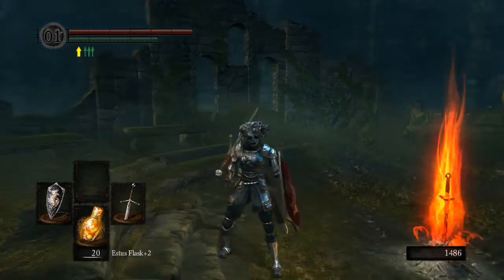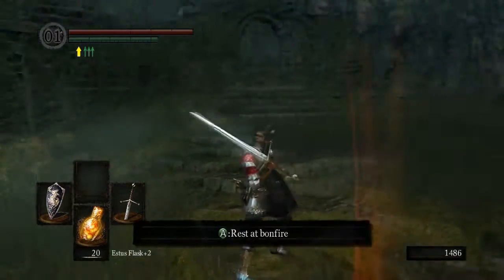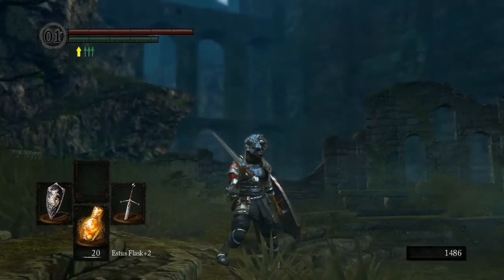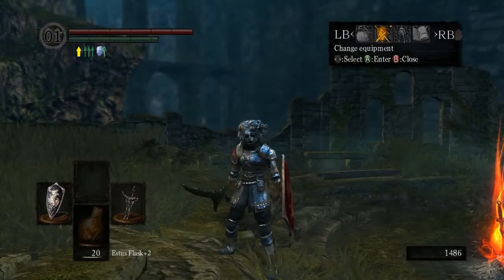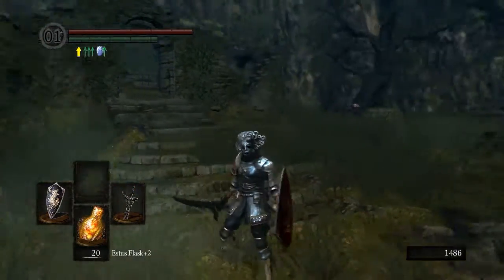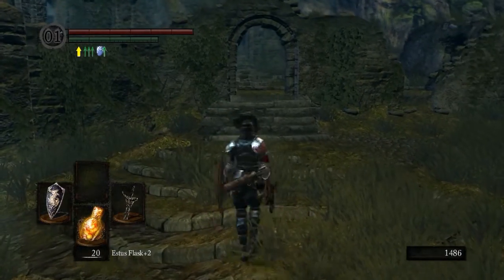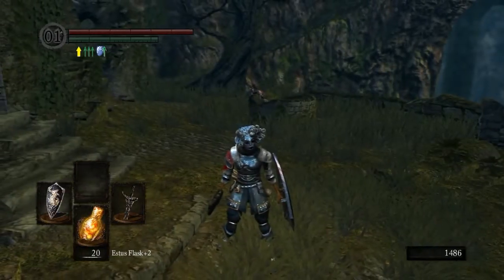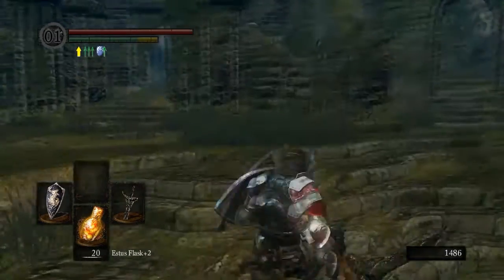Hello everyone, Sergeant 274 here. Last time when we left off, I asked you guys what weapon you want me to take on the Gargoyles with, and so far it's looking like the Black Knight Sword is winning. However, I had someone comment saying they weren't able to get a Black Knight Sword and only have the Drake Sword. In today's episode, before we take on the Gargoyles, I'm going to get the Gravelord Sword, show you how to get the Wolf Ring, and get the Flip Ring — or the Darkwood Green Ring — from Shiva's Bodyguard.